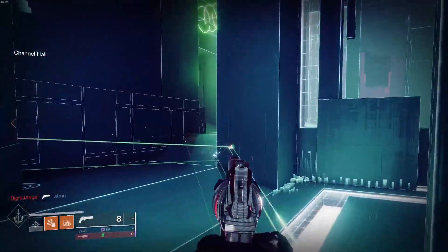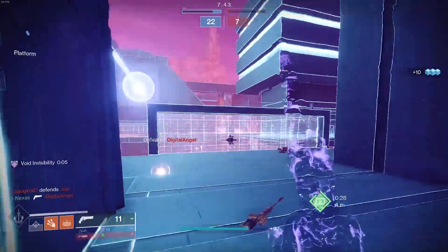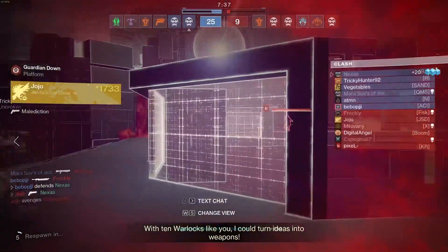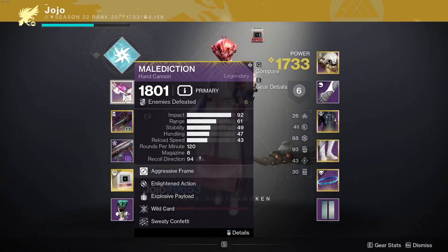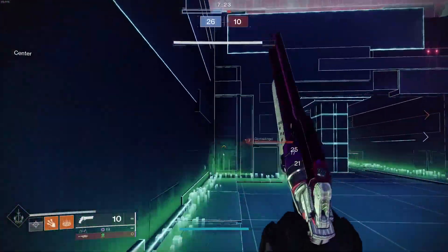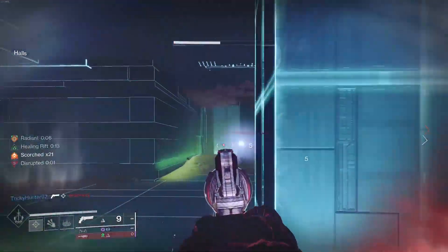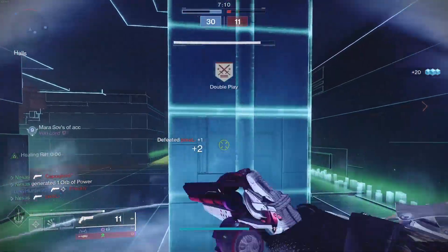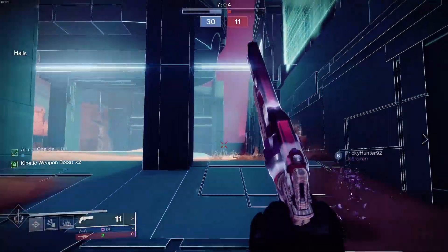Got a guy on one HP — he's not getting out of here. The Enlightened Action is coming in clutch. Oh, he killed me with the Malediction too — after me saying nobody uses this, he's using it! But yeah, it's personal preference. Two-tapping is really nice, but for me I'd rather go with the more consistent roll. The knight coming in clutched up on the reload too.